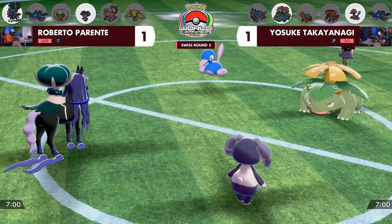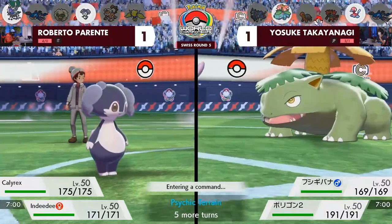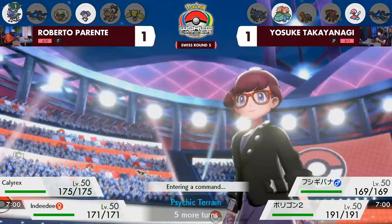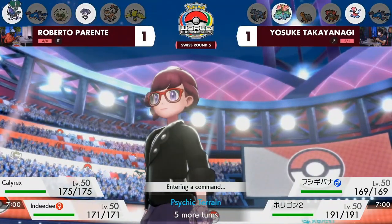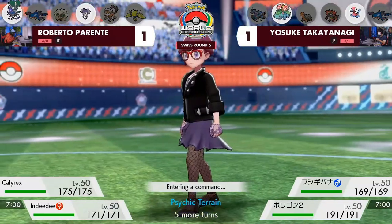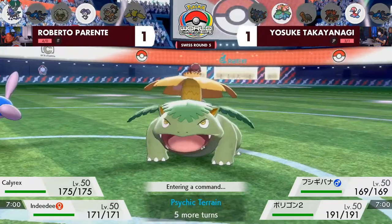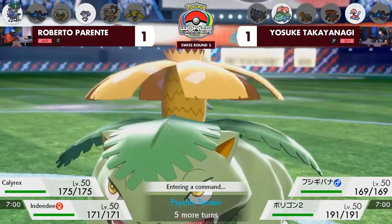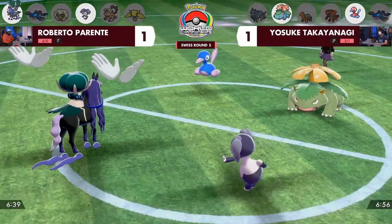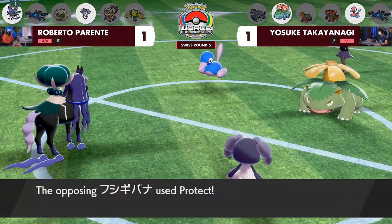These issues from game two are right back in the forefront of game three — there isn't necessarily a correct play. You have to evaluate all outcomes. If you're Roberto, you have to do what is best for keeping Calyrex safe, and that could be knocking out the Venusaur because it doesn't have a Sash. And again there's no switch from Yosuke.